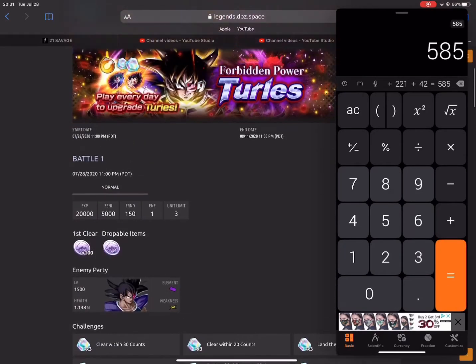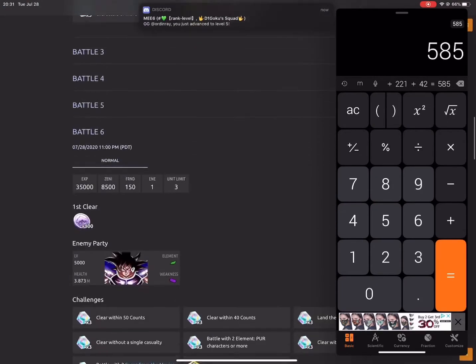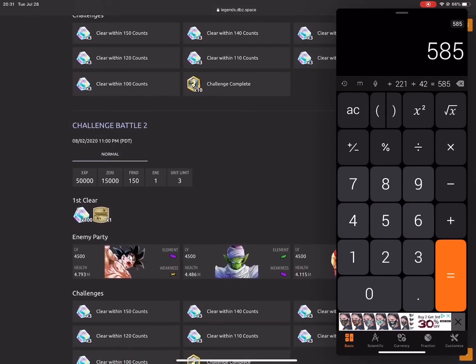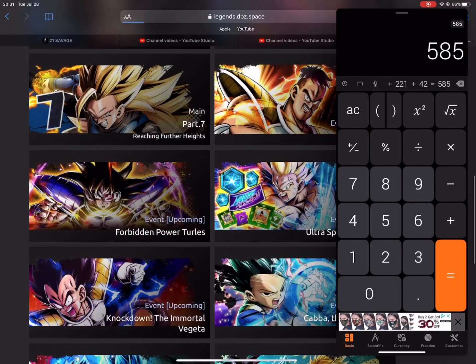If you complete all of this event, play daily, complete all the challenge conditions and do everything — you'll gain 585 Chrono Crystals. That's a little over half of a multi, so that's good. And if you didn't complete the stars for the Nappa event, that's going to be even more.